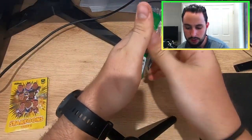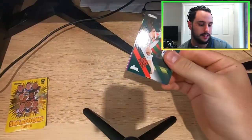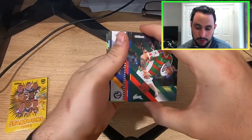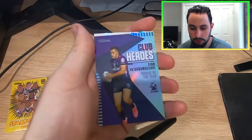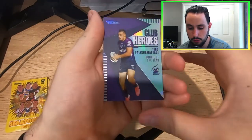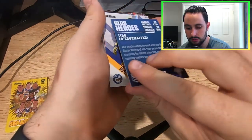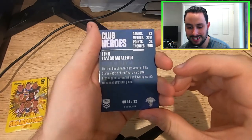Let's crack into these 18 packs — let's do this relatively quickly so you guys can get on with your day and I can get on with putting these into a binder. We've got a Club Hero to start it off — it is a Tino Fasua Malawi for the Storm, Rookie of the Year. I've now got both Storm Rookie of the Year Club Heroes. Tino is now at the Titans, which is very cool to see.